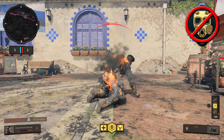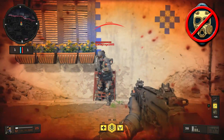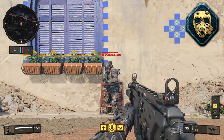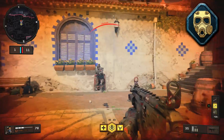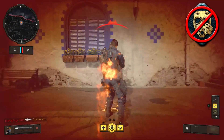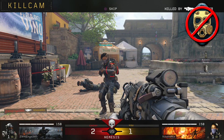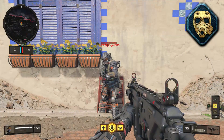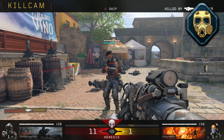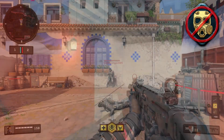Tack Mask has no effect on your recovery time when burned or hit by a reactor core. As for the Purifier, Tack Mask essentially makes you take roughly half the damage per tick. However, the Purifier's rate of fire is so high that if you get into close quarters, Tack Mask isn't going to save you at all — it will still kill you practically instantly. So I wouldn't say Tack Mask is a super effective counter for somebody using a Purifier.